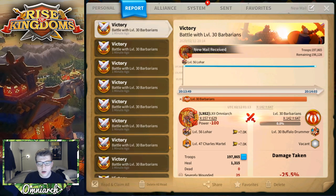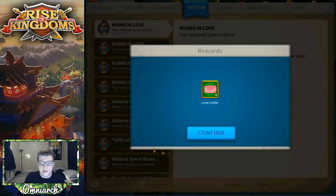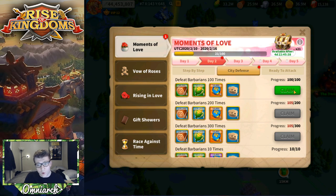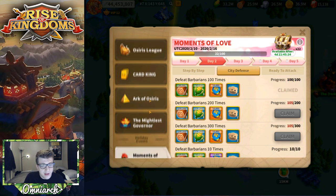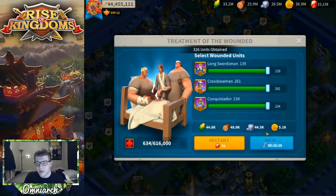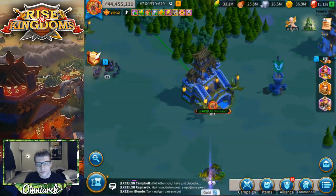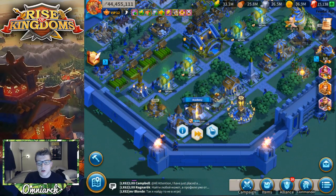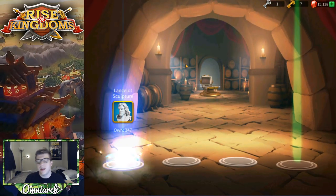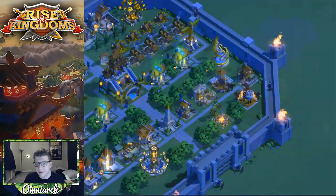Not only do you get experience from barbs, you also get tomes of knowledge, some speed ups, wood, and event items if there's an event going on. I would save your experience potions for Kuroki Ceremony, Lohar events, KvK, or the pre-KvK marauders. Let's heal up our hospital. It looks like no one is online to give me duke unfortunately. Let's use another free summon — 10,000 food is literally the only useful thing there.